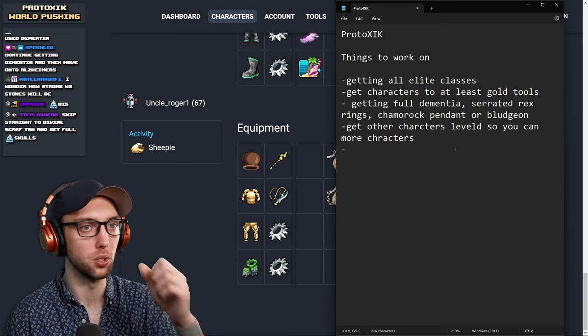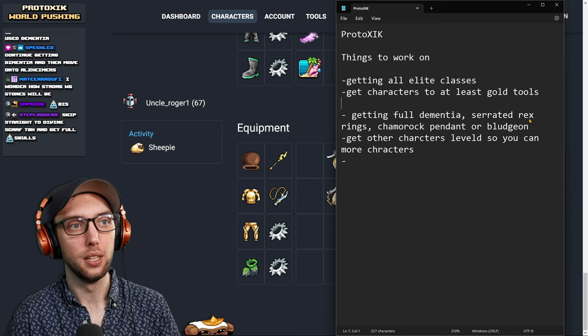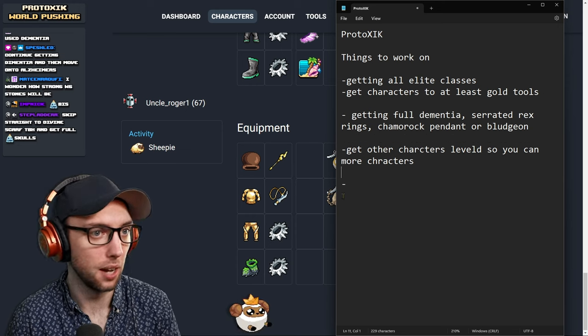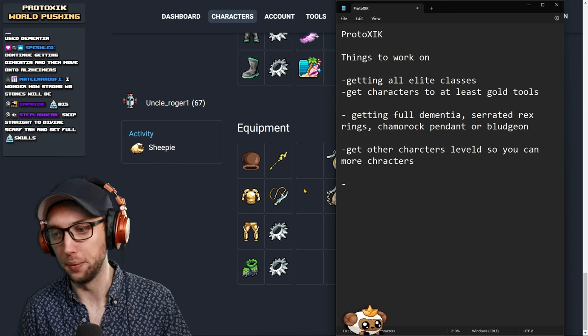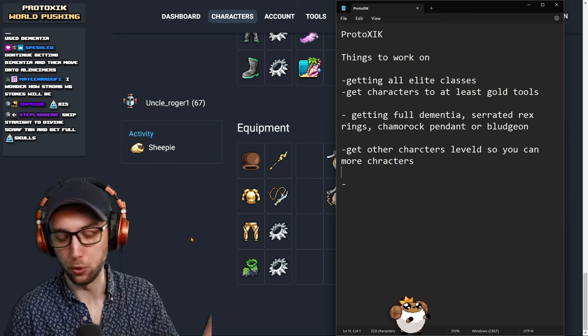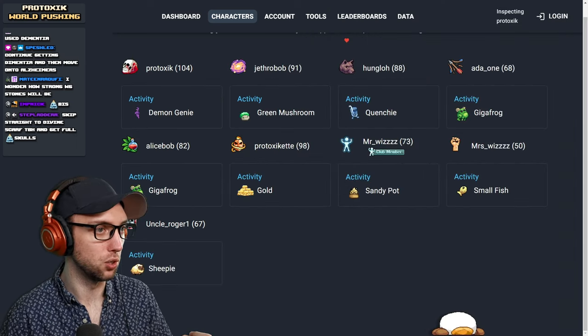More characters means more Oval Slots and more ability to get everything done. In this game, only focusing on one character is bad. You want to focus on all ten — I know most people just hard farm one, but that's what I suggest.